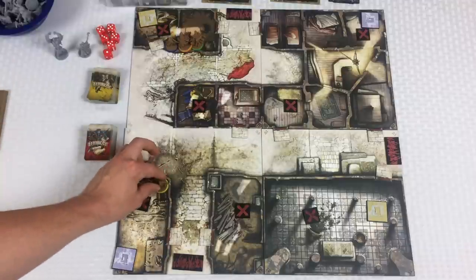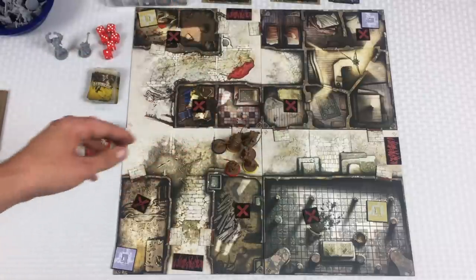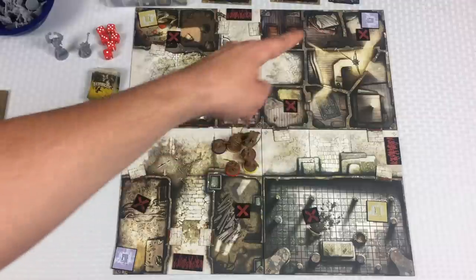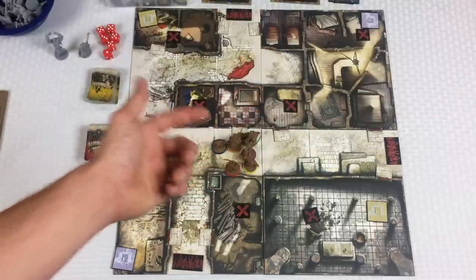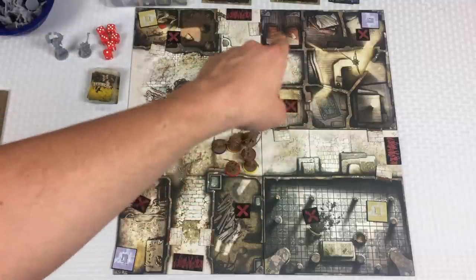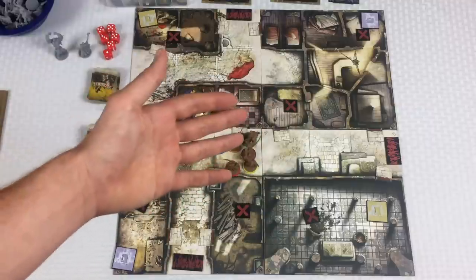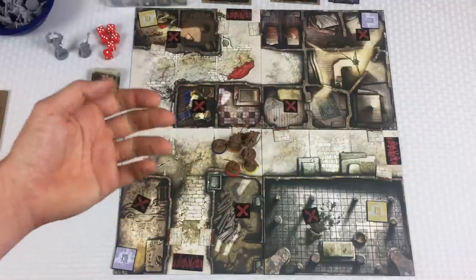A second option: the earlier on in the game that you open doors, the less threatening the zombies will be as they fill up the space. If I open a door to a building early on, it's going to be less crazy than opening it at the end. Usually because this big building has so many rooms, my family tends to save it for the end — but then it gets flooded like crazy.